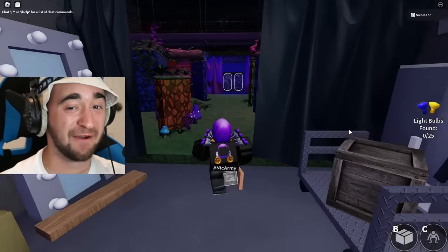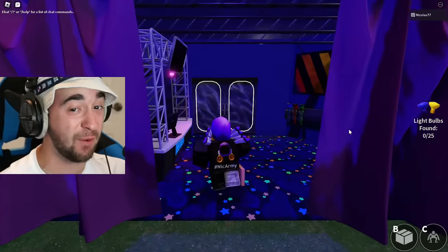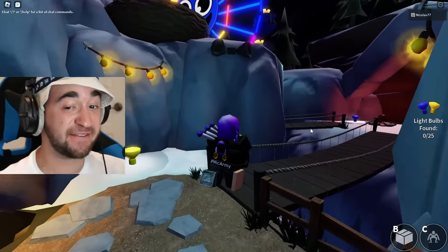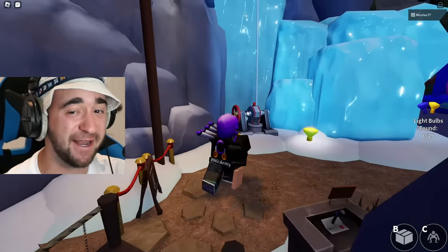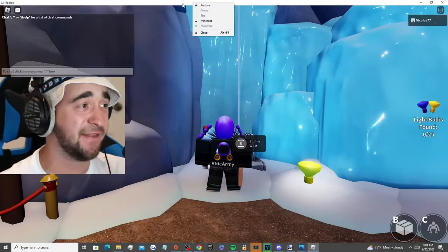All we have to do is go to that exact zipline area. We know exactly what we have to do and I'm gonna do this so you guys don't have to. And if this is real I am going to freak out. All right, we are at the zipline — all you have to do, if you haven't seen this glitch already, is just right-click on this right here.